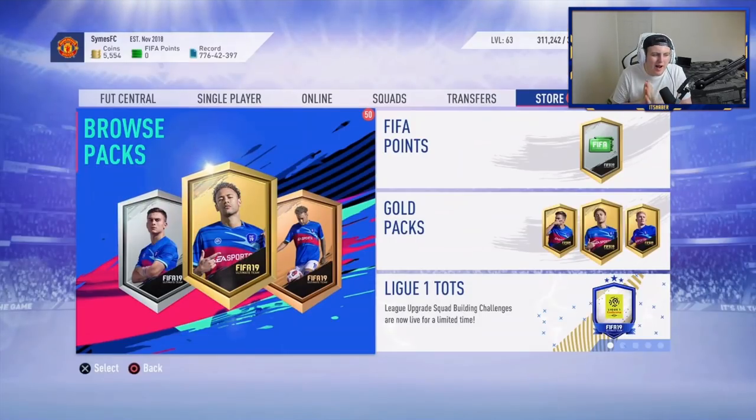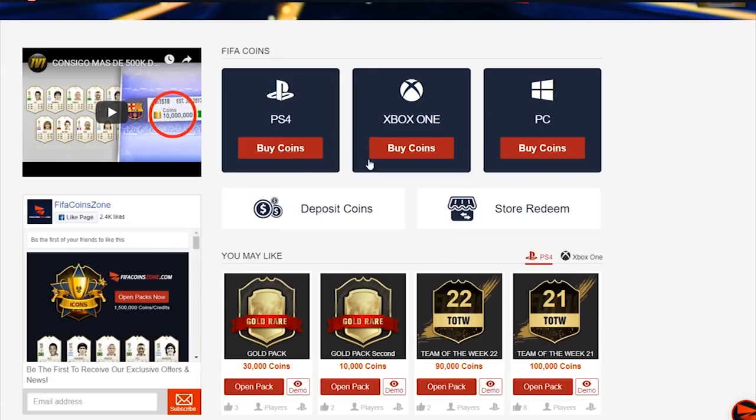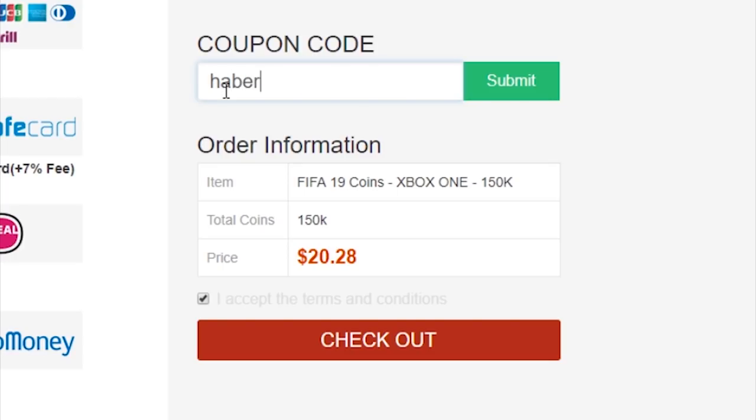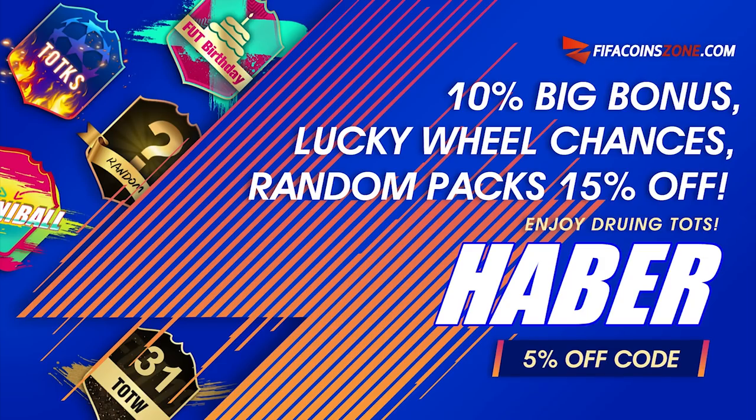How's it going lads? Welcome back to a brand new video. What I've got for you today is a metric ton of 81 plus league and player packs. Team of the Season is finally here. If you're looking to get yourself any coins from the best supplier in town, check out my sponsor fifacoinzone.com and use the code HABER to get yourself 5% off.